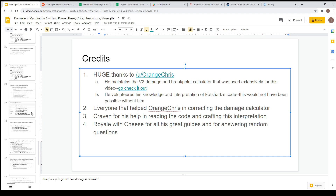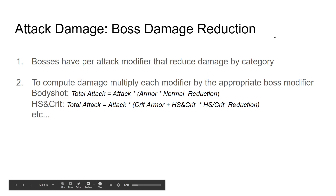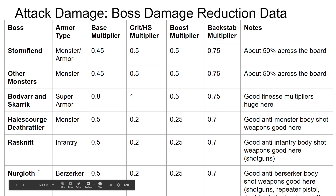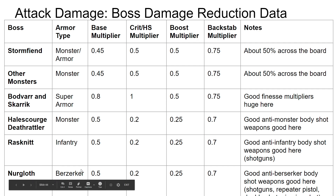Now it's time to talk about boss damage reduction. Boss damage reduction is not as simple as you'd think. You'd think: take total damage and multiply it by something — nope. It reduces each component separately. So the base damage could be reduced by normal reduction, the headshot crit damage is reduced by headshot crit reduction, etc. Here are a couple different monsters and lords with different armor types. The base ones are almost all monster armor type. Hail, Scourge, and Deathrider are also monster. Bodvar and Scouric are super armor. Raston is infantry. Nurgloth is berserker, and most weapons are not very good at doing berserker damage — that's one of the reasons he's a pain.